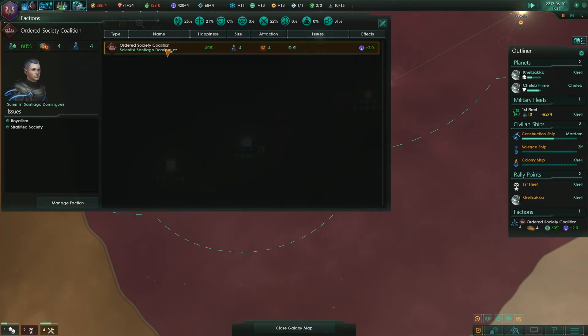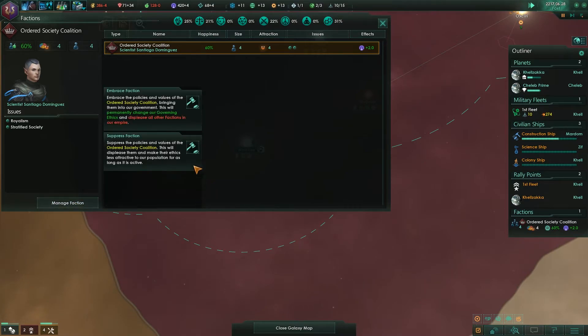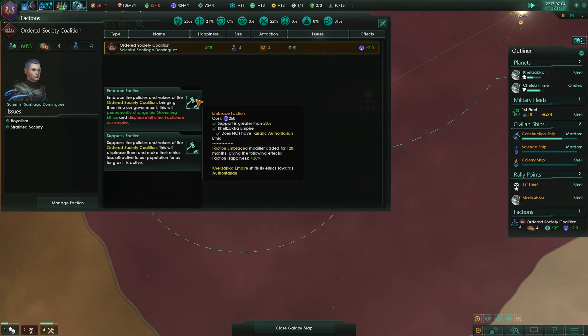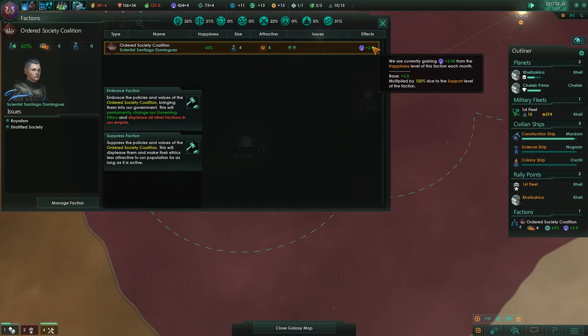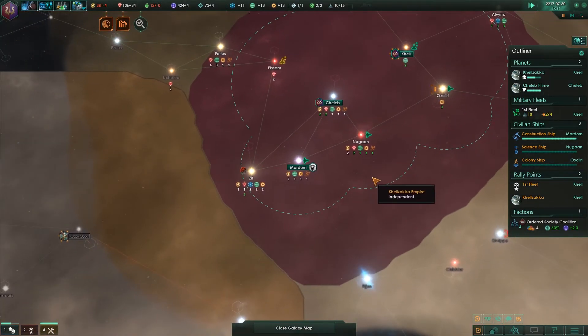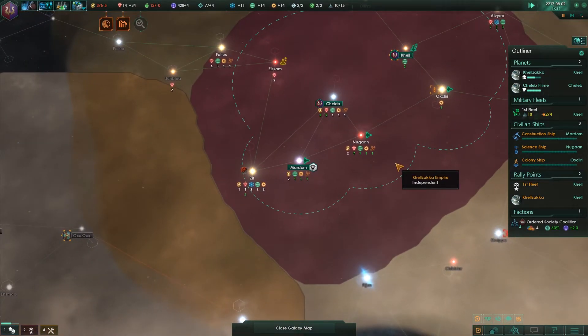Let's see what this faction wants from us. Embrace faction — what is going to happen? I don't really know what their demands are — it doesn't show us. Oh, the faction is happy — okay, it's just a faction of our population. It doesn't mean that they're plotting against us.